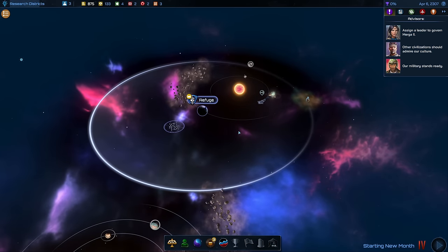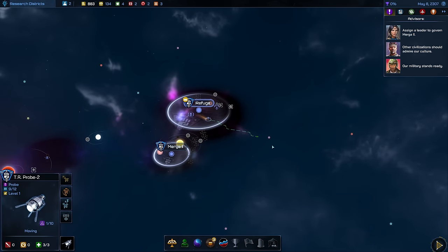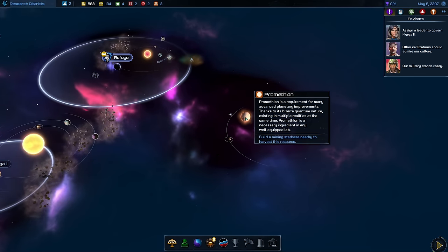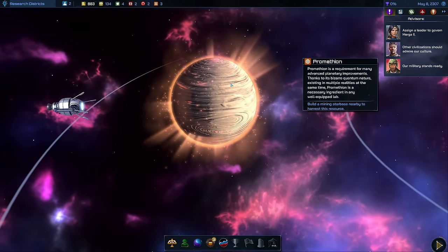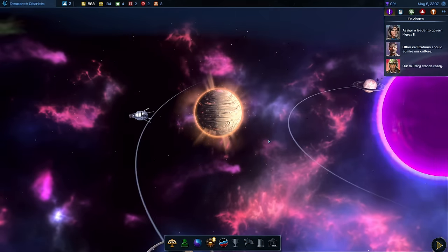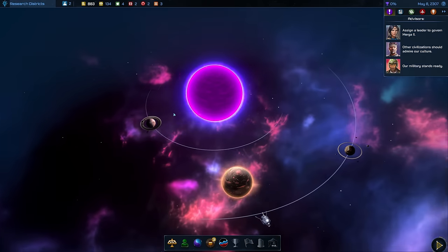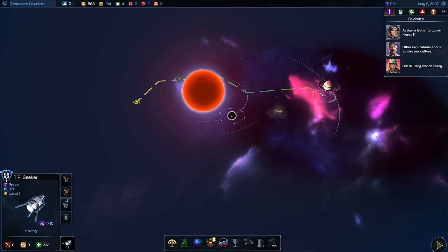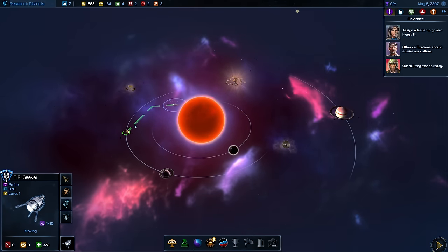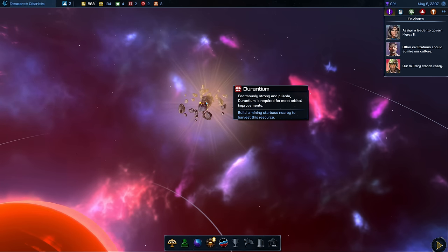Let's finish this turn and finish the probe. With that we can get over here to the next star system that has a Promethean planet — a special planet with a special resource. Promethean can be used for advanced planetary improvements once we harvest it. Looking at this star: zero, zero, dead worlds all around us, nothing here we can really do. The other probe over here finds Durantium and more dead planets. Durantium is also a special resource — enormously strong and pliable, it is required for most orbital improvements.